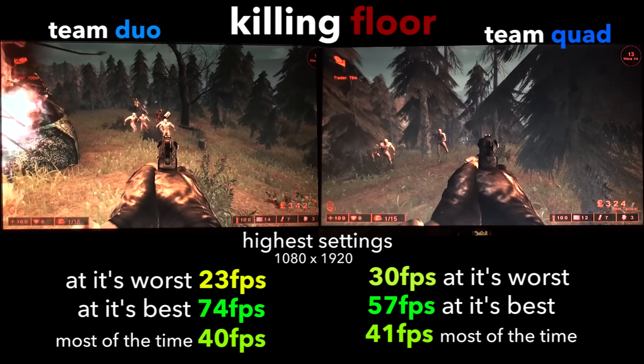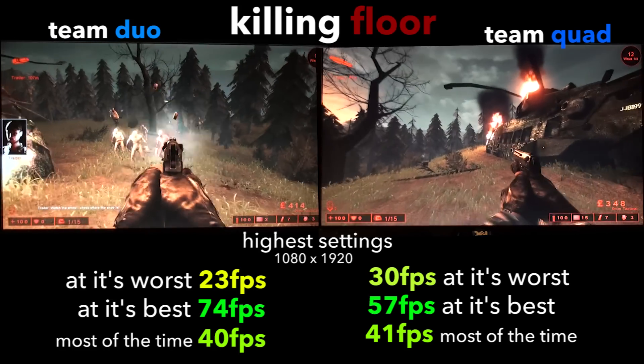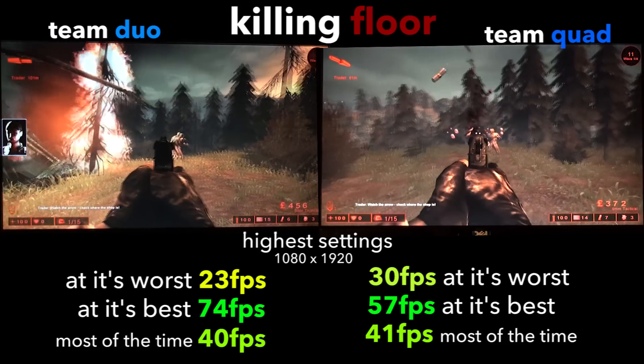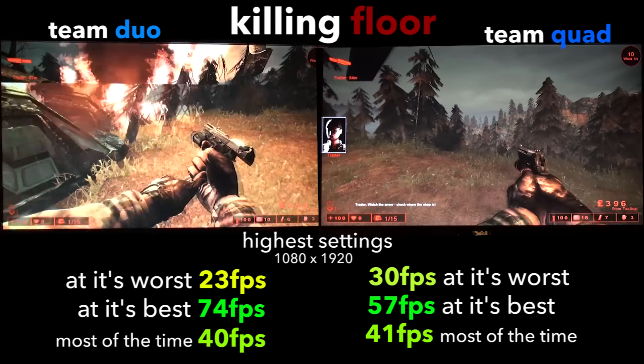But last of all in Killing Floor the scores were really quite close, with the average on both teams being exactly the same — it's really only the low and high ends that are different. But Team Quad edges its way out into victory.